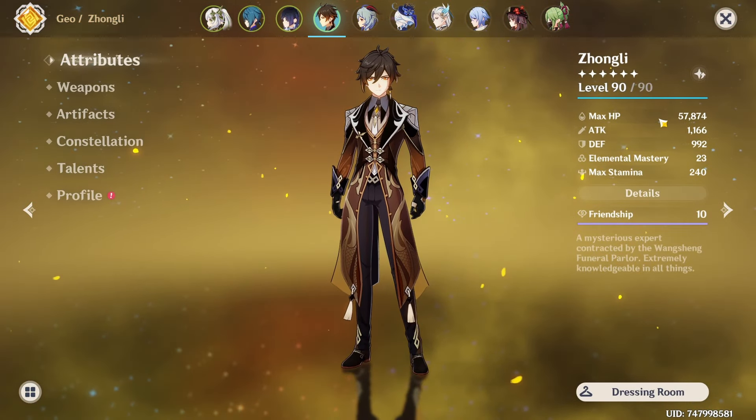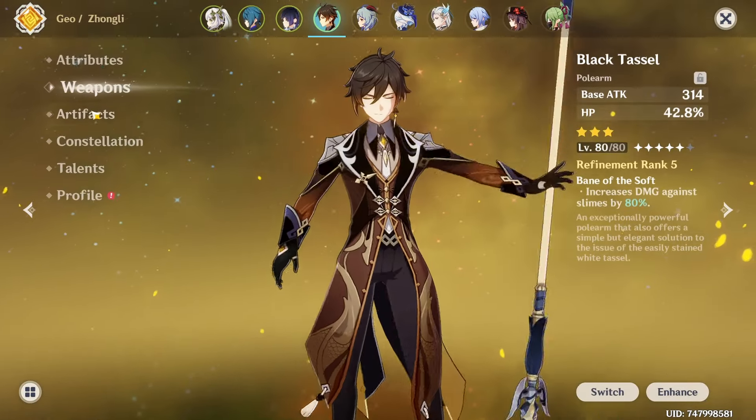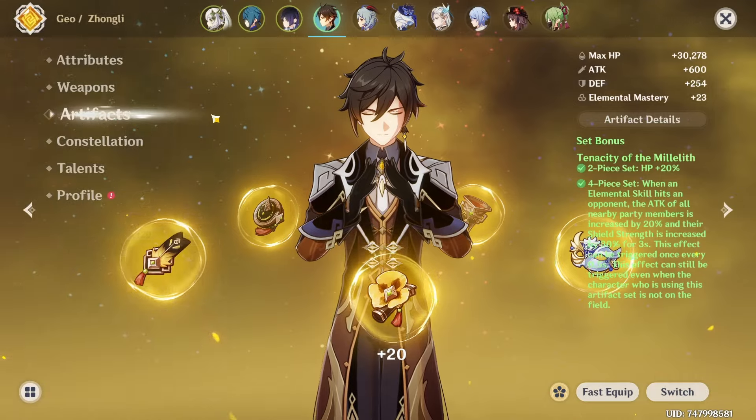Our Zhongli is on 54k HP without Double Hydro - just a chill buff build on Tenacity of the Millelith, just for the slight extra buffs.